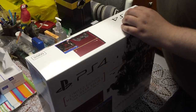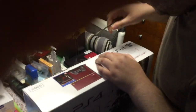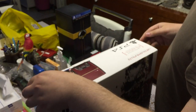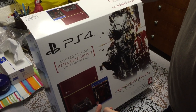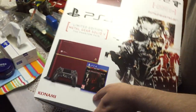Let's take a scissor and unbox this console right away so we can show you what's inside. Now typically what's inside is the console, the controller and the game. It's a lucky day — we got two games instead of one.